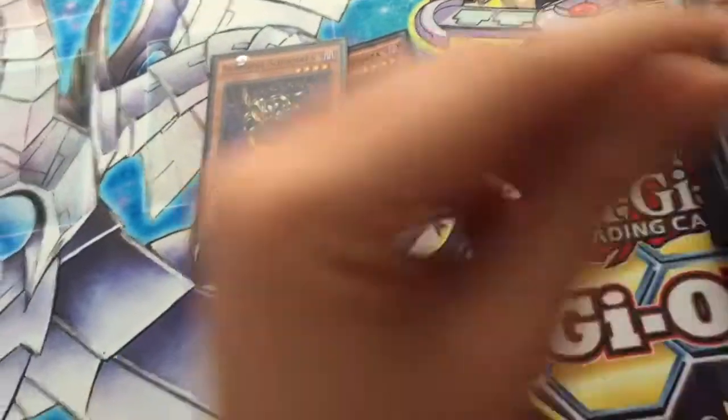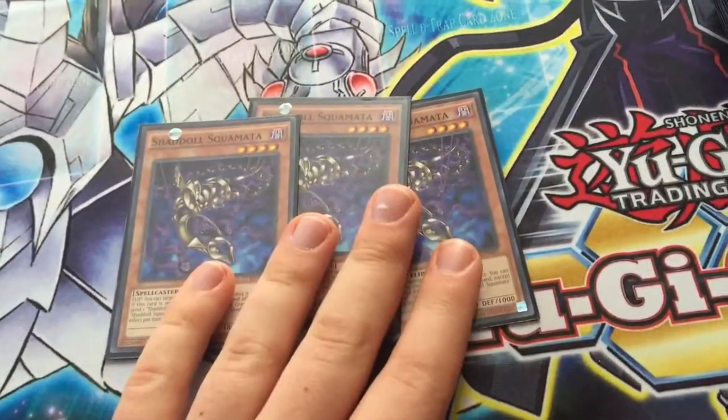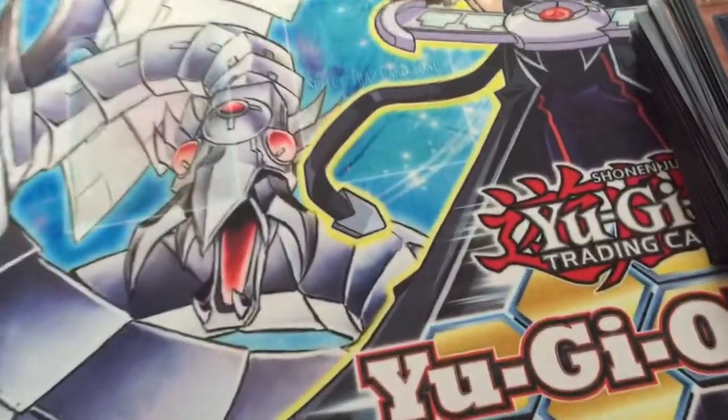3 Shaddoll Squamata — one of the many Foolish Burial cards of the deck. I think we have about 6 Foolish Burials in the deck, which is insane. This is the Foolish Burial for Shaddolls.